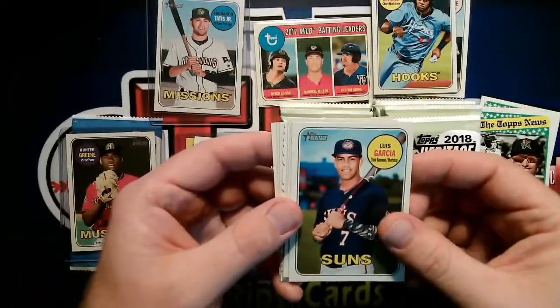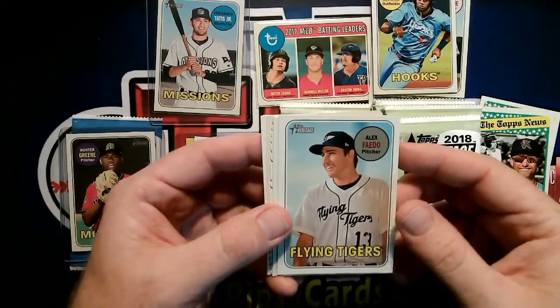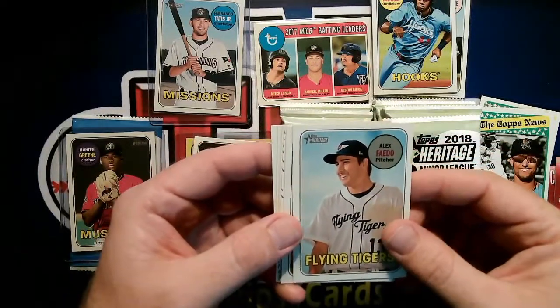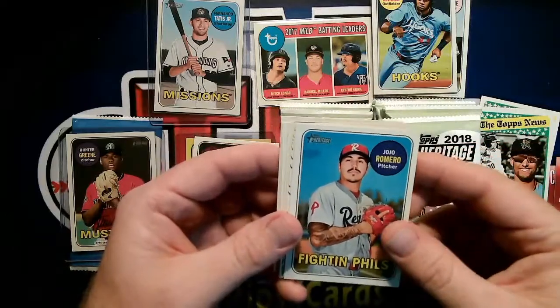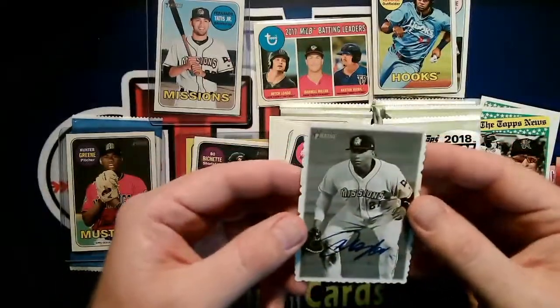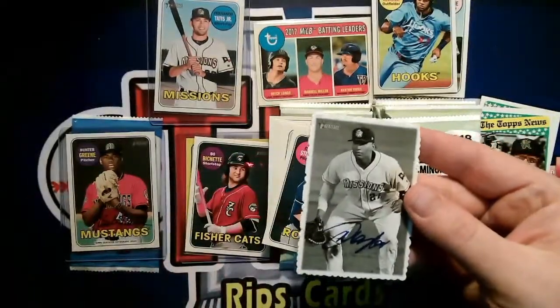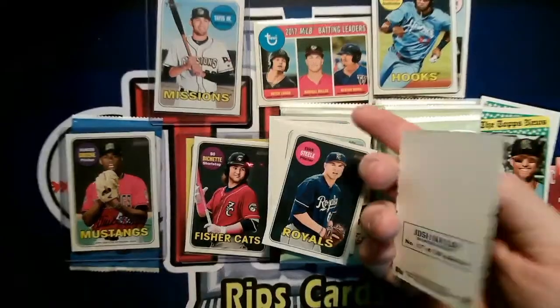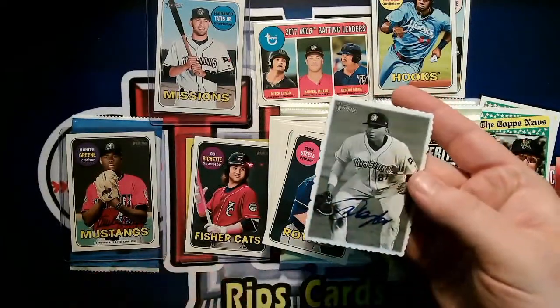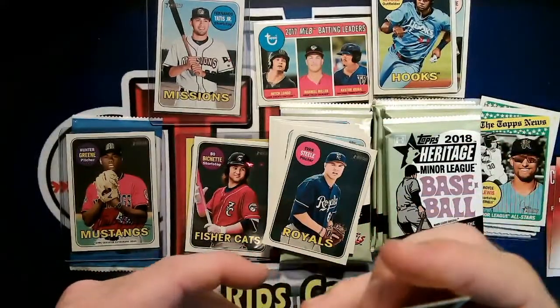Alex Faedo — Flying Tigers, Tigers organization. They moved him between second base and shortstop. Josh Naylor — that's the Padres. He did come up last year with the Padres and did a little bit, though ended up getting sent down relatively soon. His brother was a first round pick by the Indians — they're Canadian.